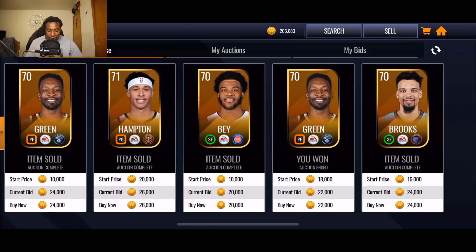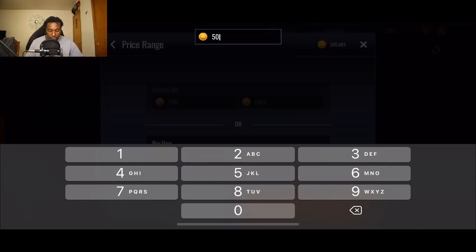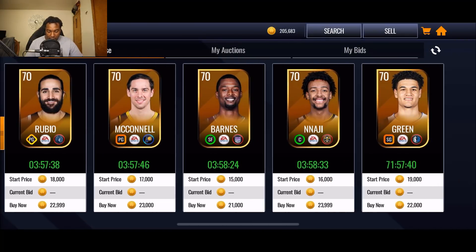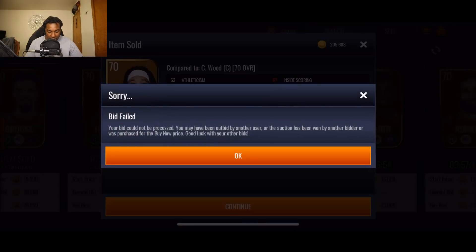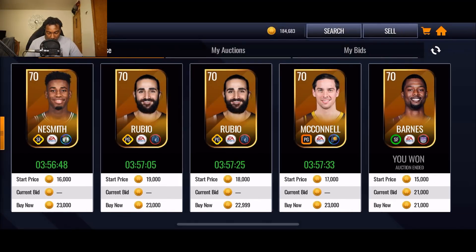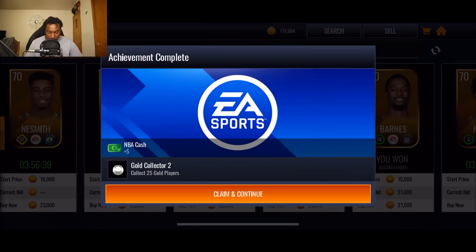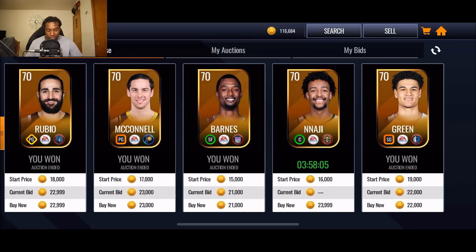So we sniped mainly 70 overalls. If we go strictly 70 overalls and filter zero to 50k, we got a whole bunch up right now — looks like another round just dropped. I could buy all these. People are buying these now. I want the one for 21k — I'm really being nitpicky here with what I buy. We'll grab that 23k one too. I don't want to spend all my coins, so we'll chill right there.